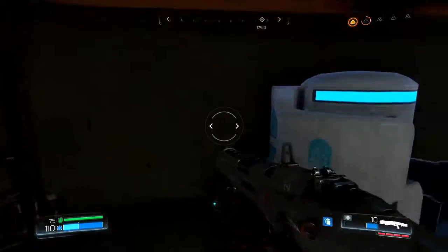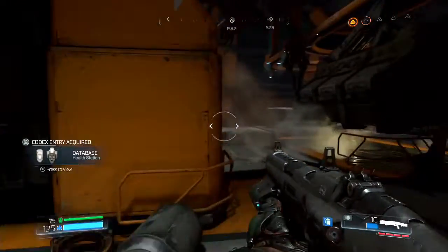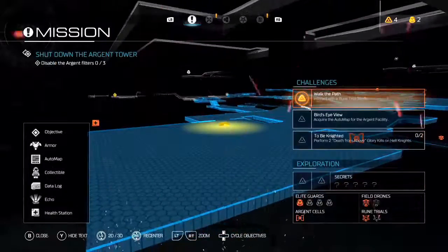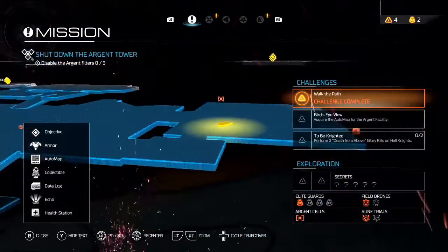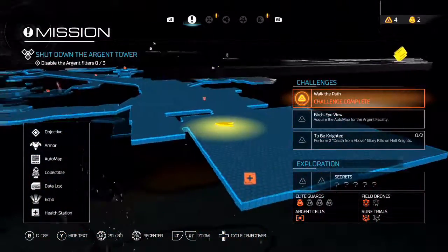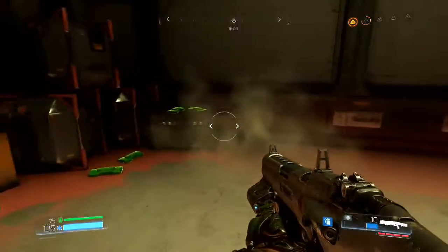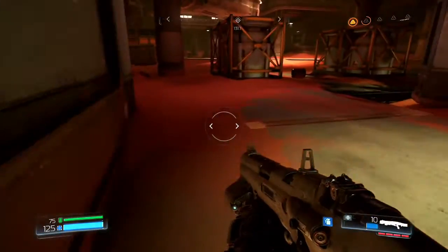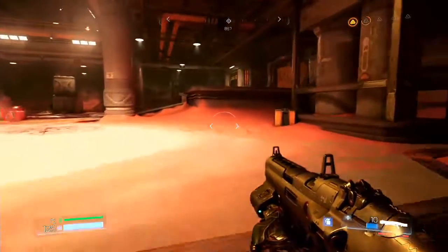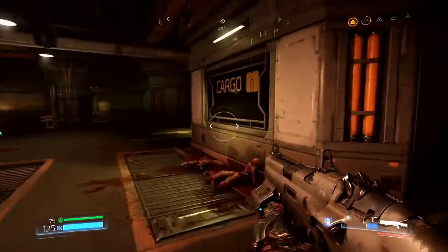That's a health station — thank you very much. Argent cell, health station — that looks to be it. We're on max health, we're on max armor. We've been going 18 minutes — wow, it's been 18 minutes already. That is mad.